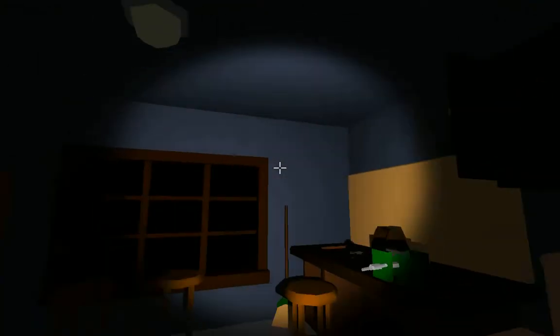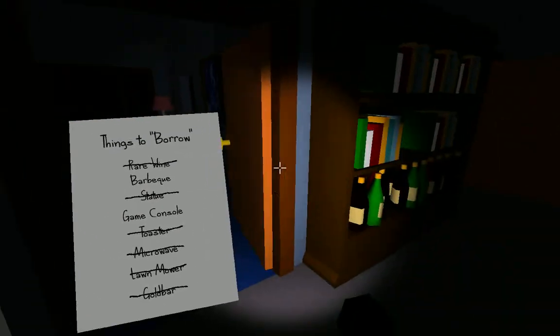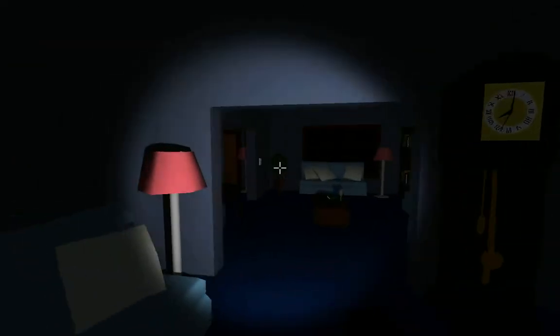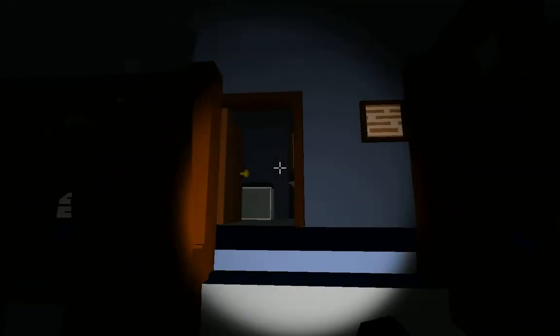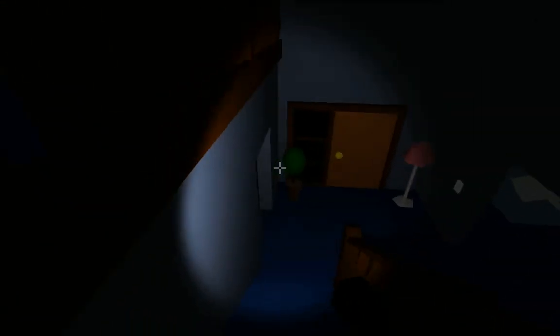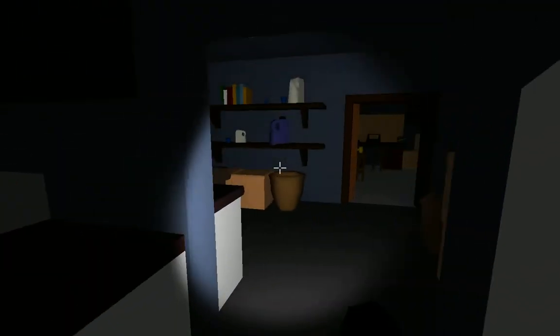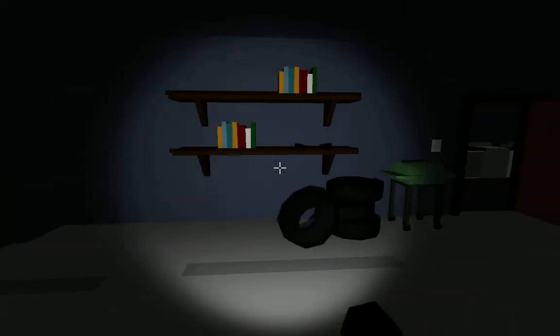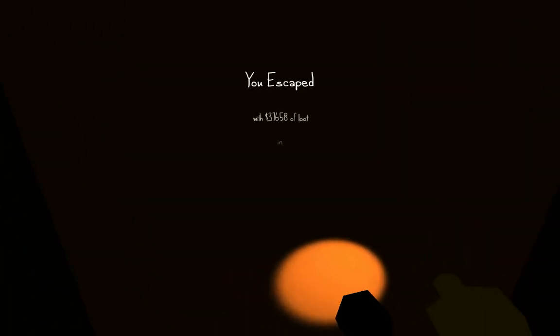I want to find the game console before the owner gets here. Where am I gonna find this? I don't know, but I need to find it quick. Wait — is this it? No, I can't. Oh shit, he's coming. Okay, nothing's gonna hit me — I'm gonna hide in here and wait. Owner is outside, and I'm gonna escape. Yes! I escaped with 37 grand of loot in four minutes — making me an organized thief!